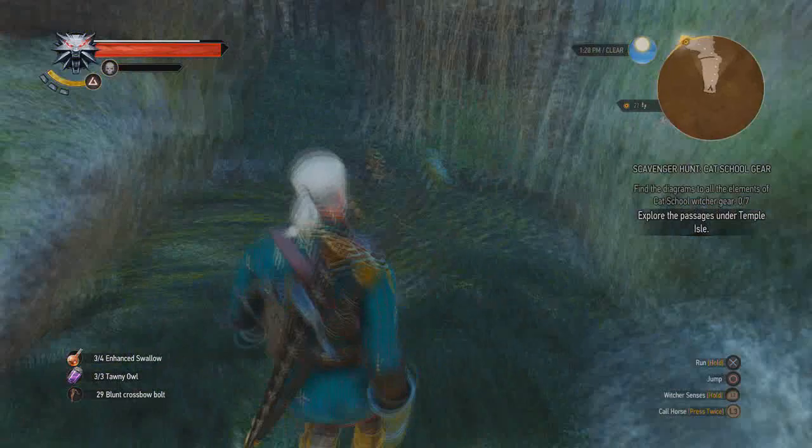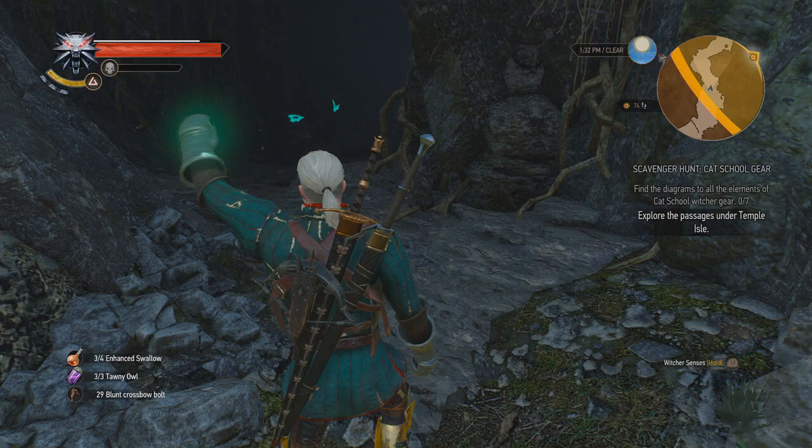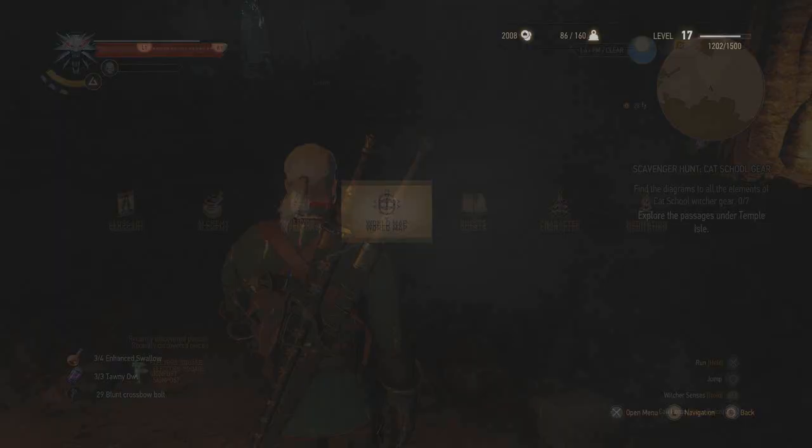You jump off and down into this little footpath, then fast forward as we get down here into the caves. You need the Nihel in His Eye artifact — you get that from Kyra Metz, she's in Velen. You should get her close to the start of the game. So make sure you've done the Kyra Metz missions or you can't actually get into this zone.